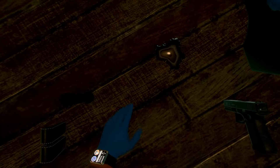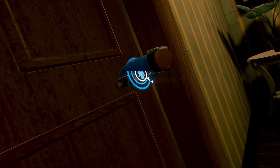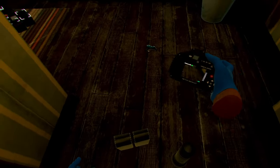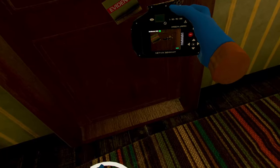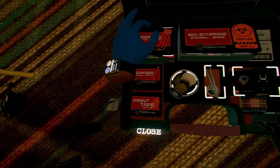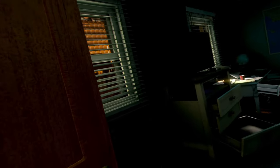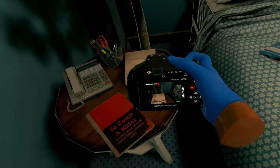Blood droplets catch our eye, leading us to the bathroom door in the hallway. Another small amount of blood. The door to the bathroom is locked, and the handle is also covered in blood. We document these findings with our camera before delving into our forensics kit for a thorough examination. The bedroom is our next destination. Here, signs of disturbance suggest someone might have been rummaging for something — the desk was completely ransacked and there's clothing all over the floor. An answering machine offers potential evidence that we promptly collect.